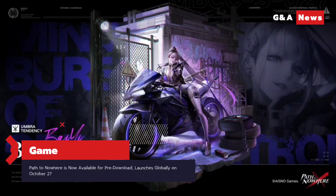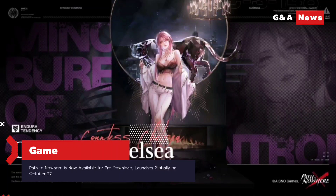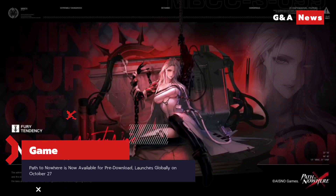Having officially broken past all of its pre-registration milestones, Path to Nowhere is ready to begin its service tomorrow, October 27, and will be handing out all of its pre-registration rewards including Hecate's 3-star limited attire, 800 hypercubes, 13 warrants or 13 gacha pulls, and more.